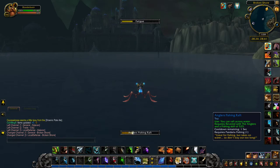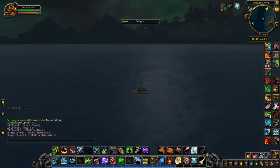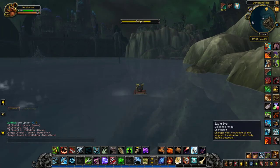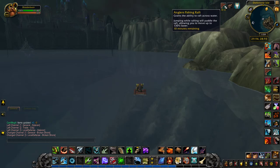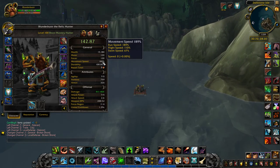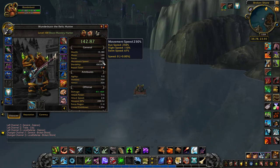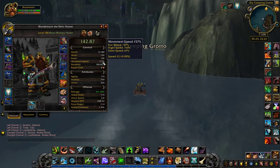On that note, Angler's Rep also gives you the fishing raft toy. This will allow you to move across water and fish from it at the same time. You can move faster — pretty much up to mounted speed. As long as you're jumping while rafting, you can get up to a pretty decent speed, hitting around 270 for a short while, though it drops fairly rapidly if you stop jumping.